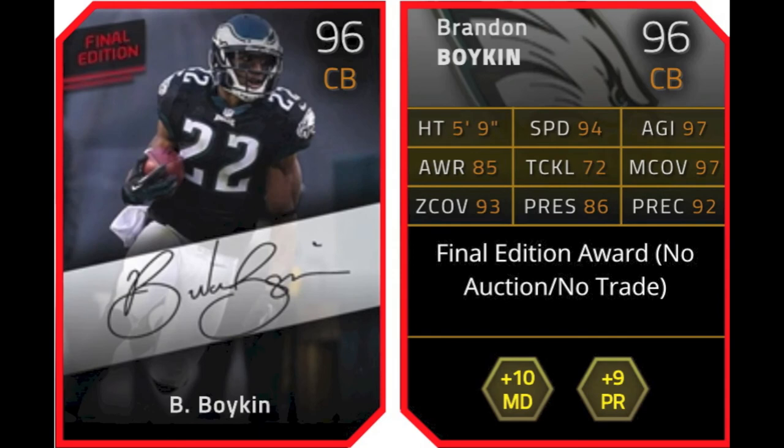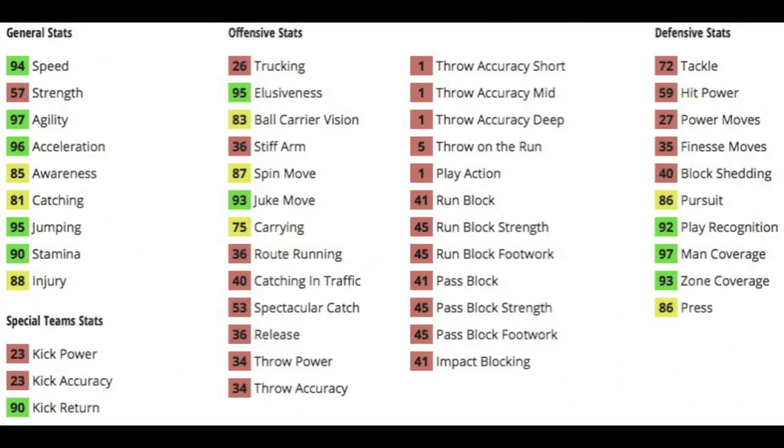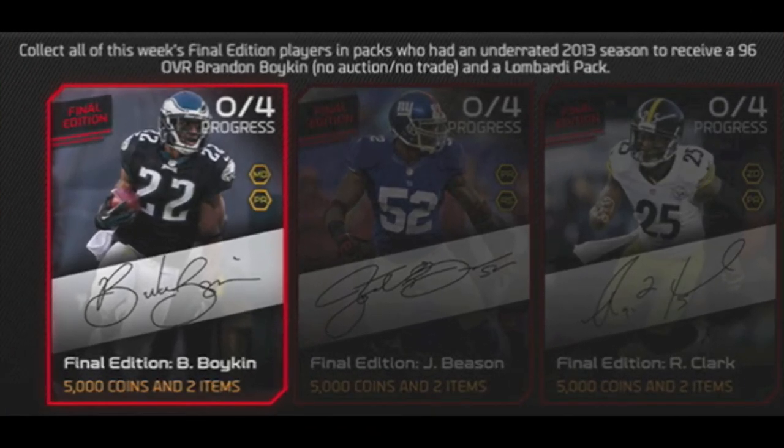And the collection reward is Brandon Boykin, 96 overall cornerback for the Eagles. He gives plus 10 to man defense and plus 9 to pass rush chemistries. This is more of a card that is viable for use, but there are still better cornerback options out there. He's got 94 speed and 96 acceleration, a nice 97 agility and 95 jumping, and 90 stamina. He's got good moves if you intercept the ball — good spin and juke move, 95 elusiveness, 75 carry, so he won't fumble after an interception. He's got 72 tackle, which is a little better than some corners. He's got 97 man and 93 zone coverage, 92 play rec, and 86 press and 86 pursuit. Press is less than desired, but just don't press him and you should be good.